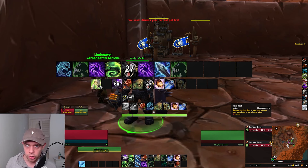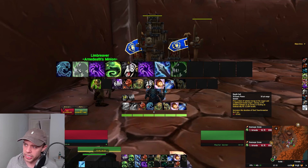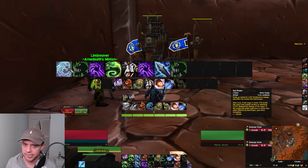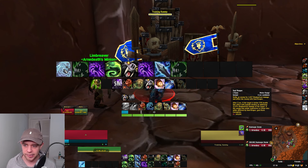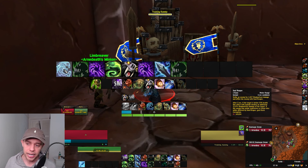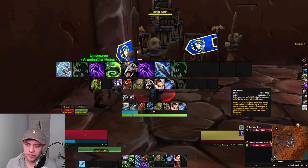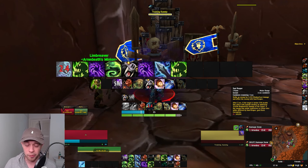First things first, before combat raise your Ghoul — get that up before going in. Think of this not as a rotation but a priority list — we're not using these in order and rotating back. This is a priority list: number one priority based on certain conditions, and we go down the list. The first priority is using Soul Reaper if the target is going to go below 35% health within the next five seconds. If it's already below 35% — great. If it's at 36%, you can be confident it'll drop below 35% soon.